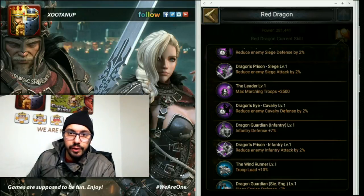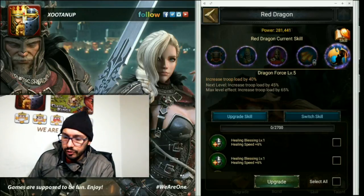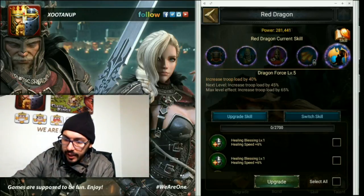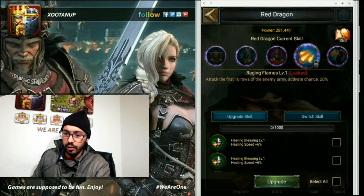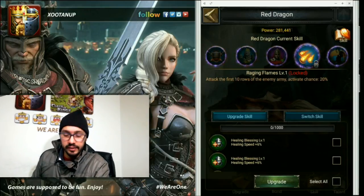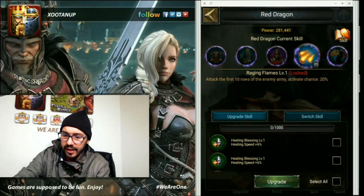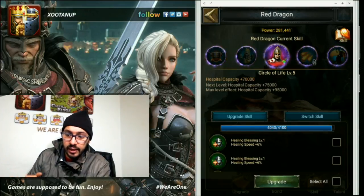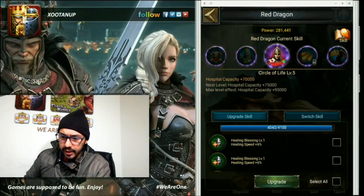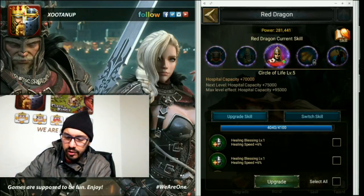I will change the skill to increase my infantry defense in terms of defending the castle. Then I will change Raging Flames level 1 - which gives a 20% chance of attacking the first ten rows of the enemy army. I don't like these special skills so I will most likely change them when I unlock the replacement. As you can see you have pretty cool buffs with the red dragon if you activate them. Don't forget, if you are focusing on the defense part of your castle, take some time to upgrade the skills using the dragon flames you have available.